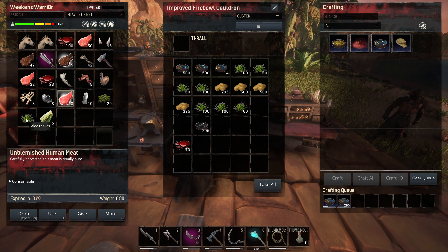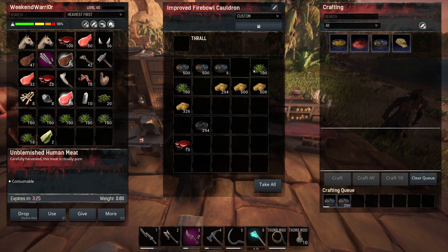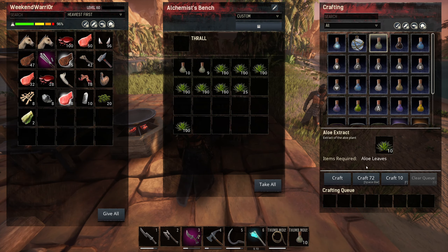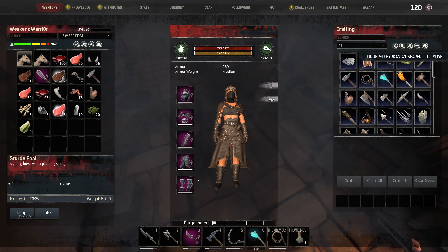Throw all these aloe leaves on the alchemist bench and we'll just make a bunch of aloe extract. It's always useful having a lot of that around.